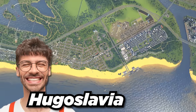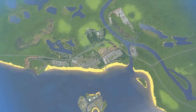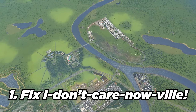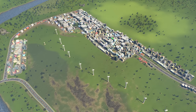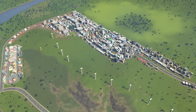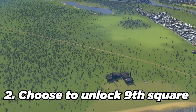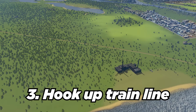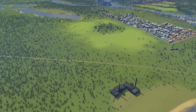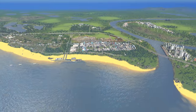We are back in Hugoslavia today and we have three challenges on the agenda. First, we have to fix I Don't Careville, which is the monstrosity we put together last time to help hit the target of Megalopolopolis. Then we have to choose to unlock our ninth and final square for Hugoslavia, and finally we're going to hook up to a train line with a beautiful hub to finally get trains into our city. Let's find out together.